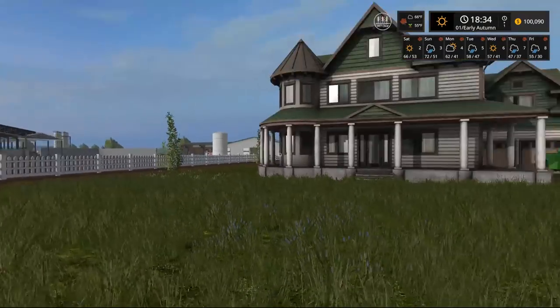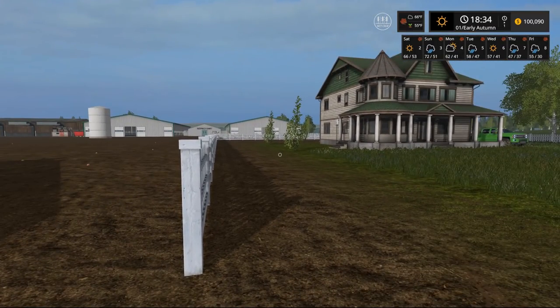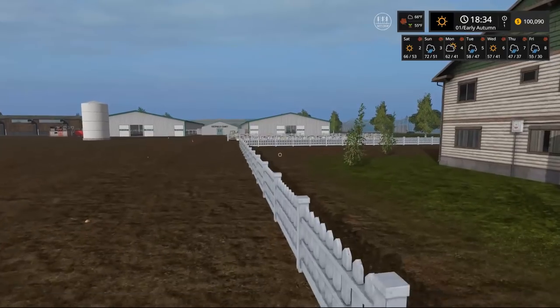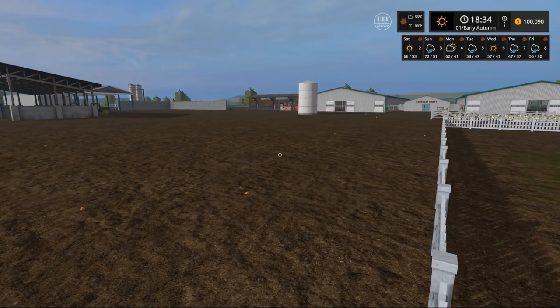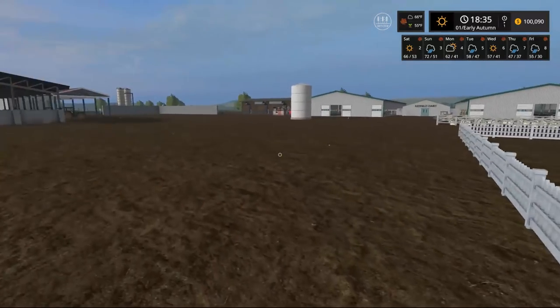What is up everybody, it is Gorilla Man here back with another Farming Simulator video. Today we're on the Wisconsin/Illinois border map, this is the Seasons modded map. Seasons breaks the game up into actual harvesting seasons - you can only plant and harvest things at certain times, otherwise they'll die. Winter will kill everything minus oil seed radish and poplar.